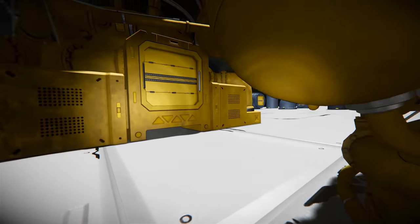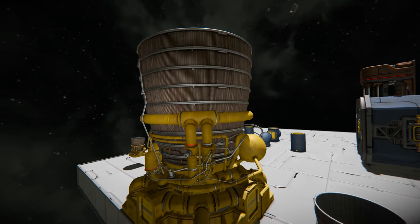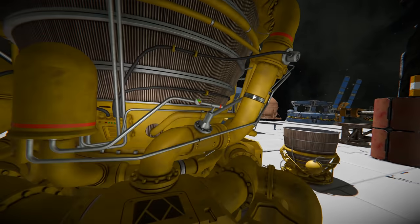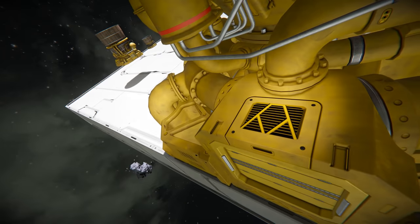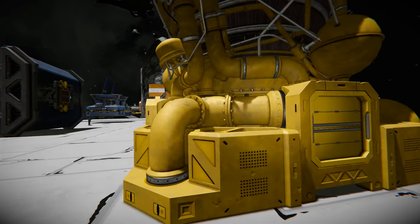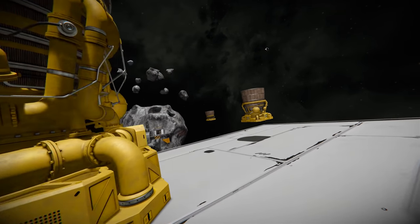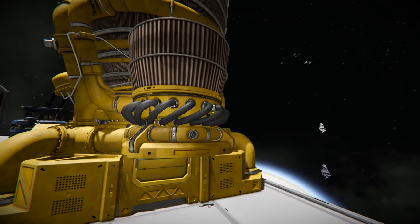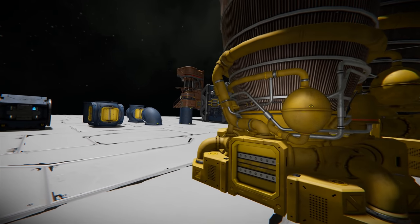Continuing on, we have the giant hydrogen thruster — extra large for thrusting large ships through space. There's a little pressure gauge on it, though I doubt it'll change when we apply power or hydrogen. They've also got slightly different versions for small ship grids. There's a nice little hose wrapped around the side, and the larger variant follows all the pipes like before.